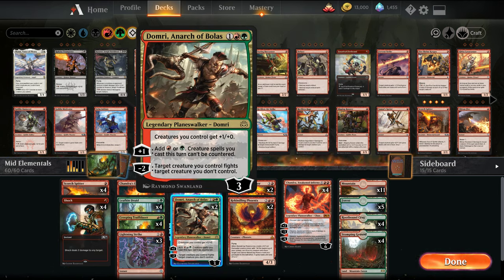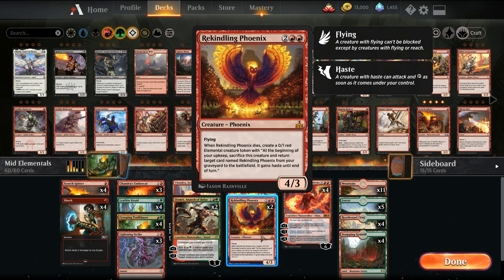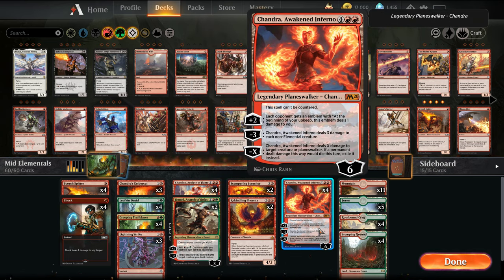We have Domri and Archeobolus — it's an anthem for our creatures so it makes them stronger, it can ramp us, and prevent our creatures from being countered, and its removal in terms of fighting. We're also adding one more Rekindling Phoenix. In my main competitive deck for Ranked Teemer Elementals I play 4 of it, and we're playing 4 of the Big Chandra.